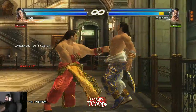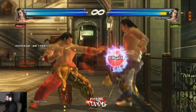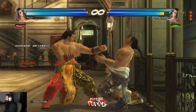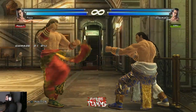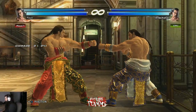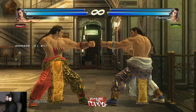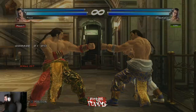442 is also a good wall splat move. b+1 will wall splat but you have to be really close for it to connect. Magic 4 also wall splats from a little further away, though it needs a counter hit and it's a little slower than b+1. That might be it for wall splat moves.